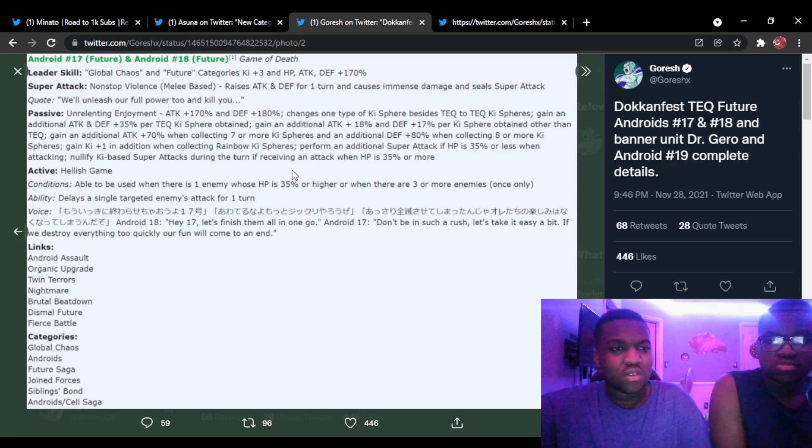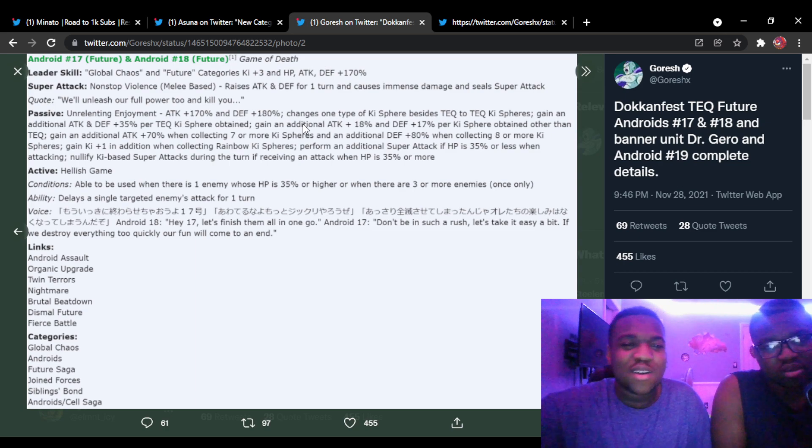Comparing to other units: GT Goku gets 30 percent per orb. The fact that these guys get 35 on Tech and they change orbs to Tech is definitely going to help them. You just need to get lucky with what they change — like if they change one AGL orb to Tech, that's fine.